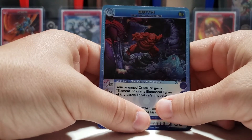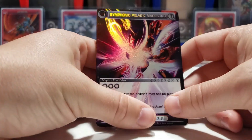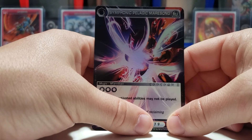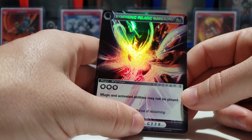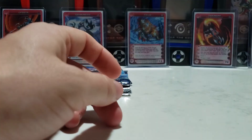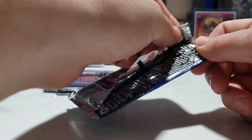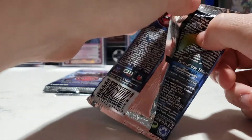Our rare is Harmonious High Song — we've gotten that one before — and we also got Empower, which we've gotten a couple of times too. And we got another super: Symphonic Pelagic Marsong — a music card. I believe we've gotten that one before as well: music and active abilities may not be played. Back-to-back supers has to feel pretty good. Let's hope that luck continues and maybe we can pull an ultra.